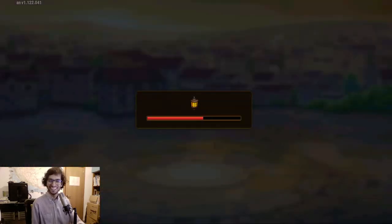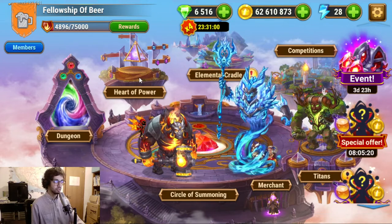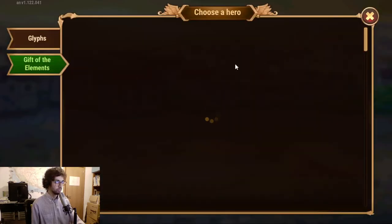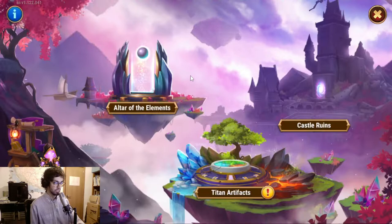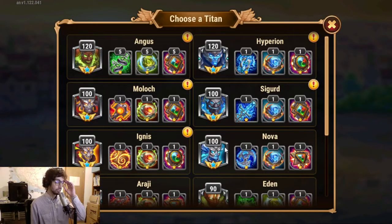So, upgrade. Now I have 62,000,000 gold — I specifically saved up for this day. A lot of gold. I was thinking I will go for Angus and Hyperion for upgrading their artifacts. That's one thing I decided. Also starting with Angus, because he's in the front line and I want to make him more resilient so he can protect the other titans.